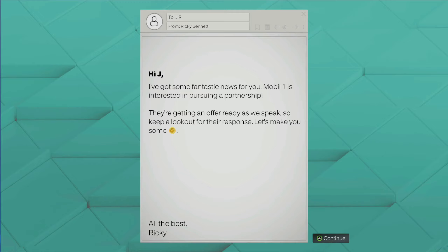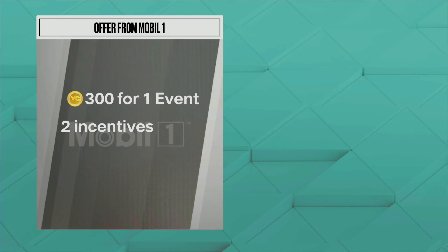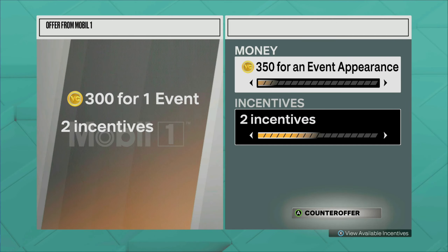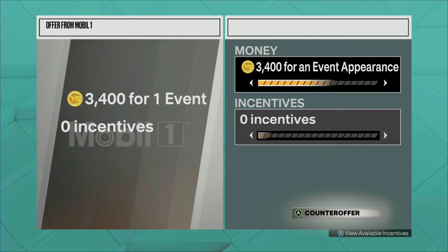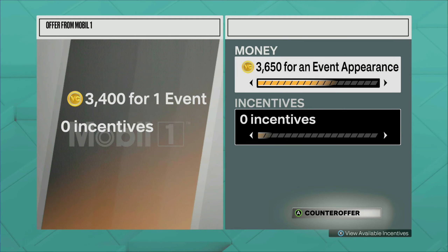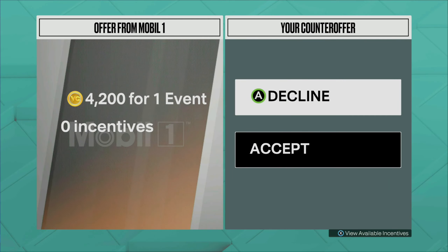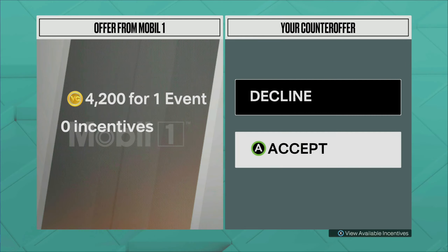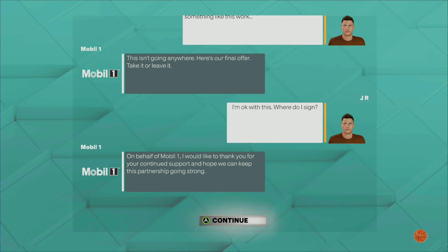Once you get this endorsement — which you should unlock after one game — it's going to give you the ability to get that extra 6,500 VC. What you want to do is always hit counter offer, put the VC all the way up to 6,500, and put your incentives all the way down. Keep hitting counter offer until they finally accept it. This was the final offer they gave us — usually you can get 6,500, but 4,200 is still fine. Go ahead and hit accept, which gives you that extra 4,200 VC.